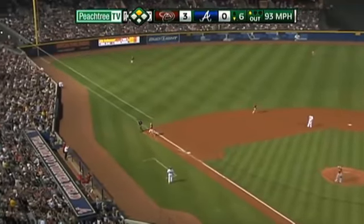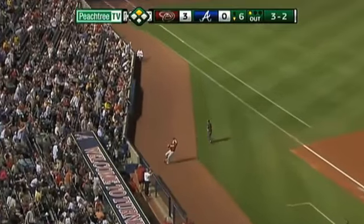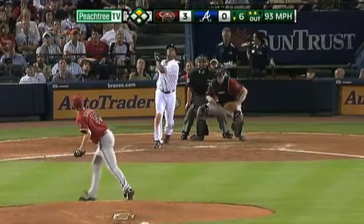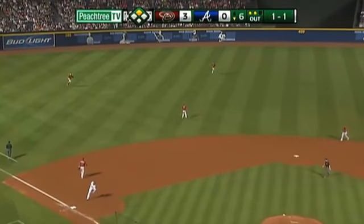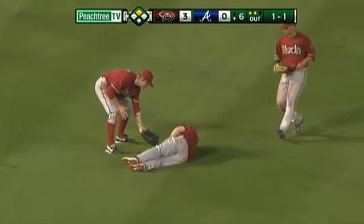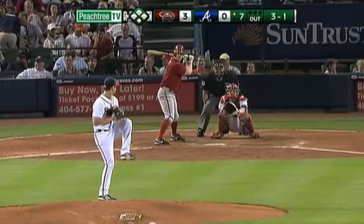Lifted high, left side. Reynolds drifting in foul territory — will hold it. Lifted high to left field. Burns coming in, Drew going out. Drew falling down. Makes the grab.